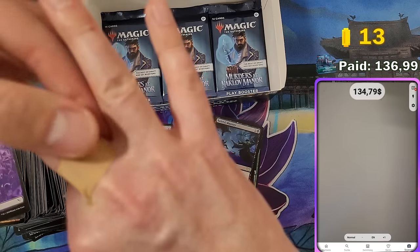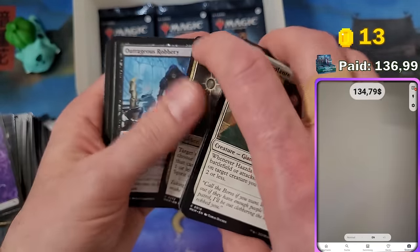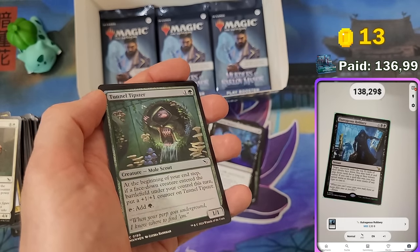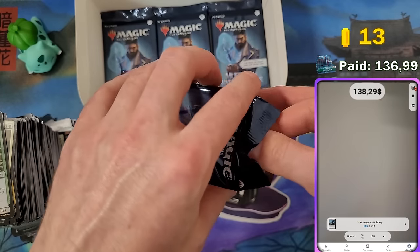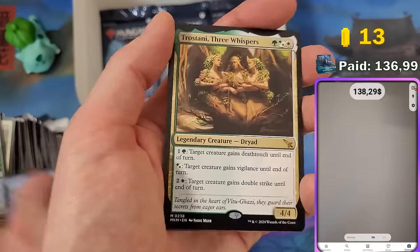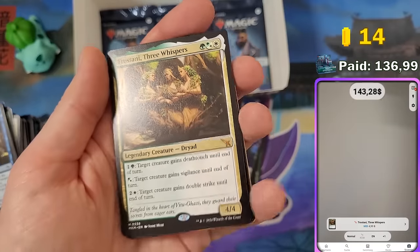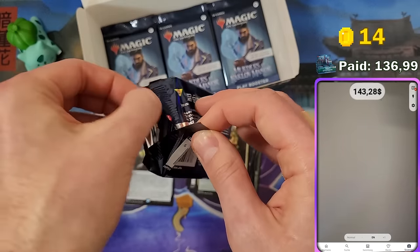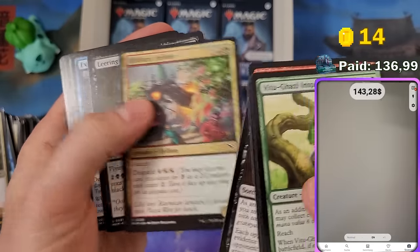Every time a new set comes out I hurt my hand — I cut it again, so I have a plaster on. Outrageous Robbery at $3.50. We didn't get any puzzle tokens, which is weird because I got two during my pre-release. We got a mythic — Trostani, Three Whispers — and we are already above $143, so this play booster box made back my money. That's a really good sign, though prices will drop in the next few days since it's the first day of release.